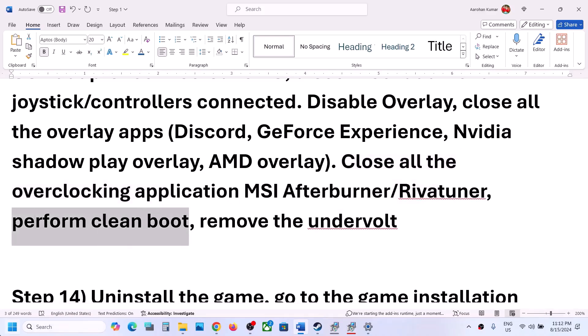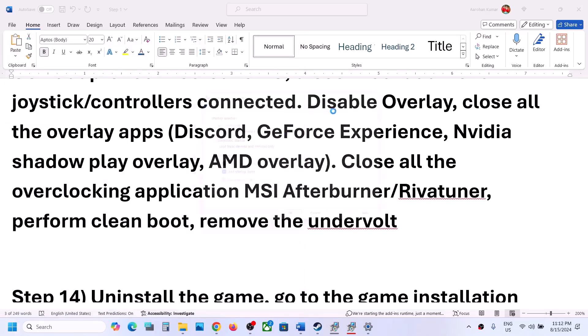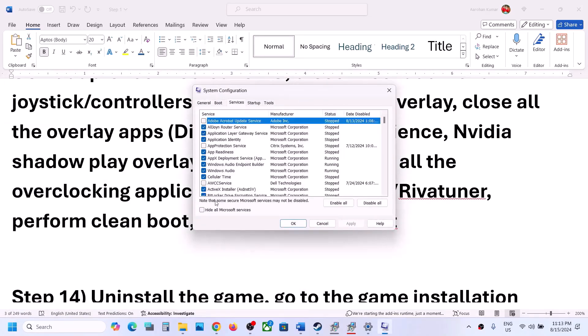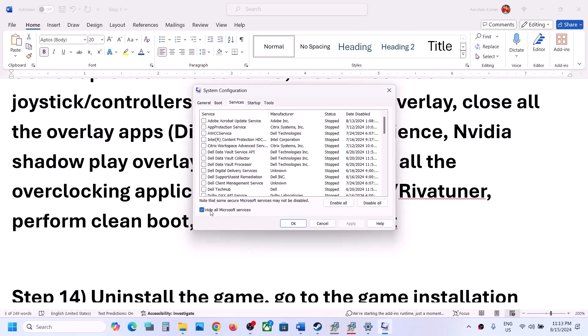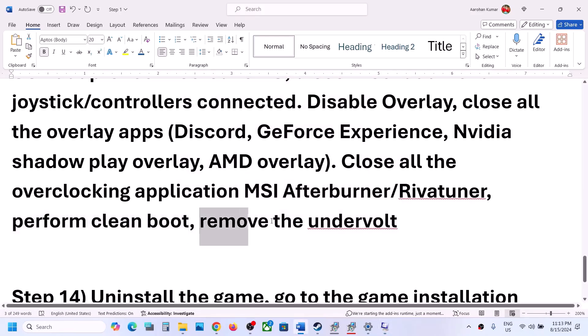Perform a clean boot — type System Configuration in the Windows search box and click on it. Go to the Services tab, put a check on Hide All Microsoft Services, then click Disable All. Click Apply and OK. You'll see a restart option — restart your computer and then launch the game. Also, if you have undervolted your computer, remove the undervolt and then launch the game.